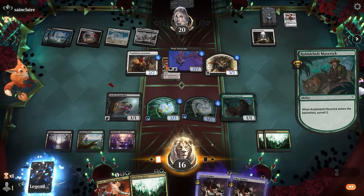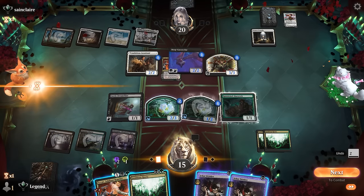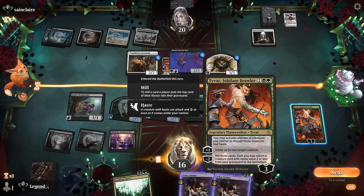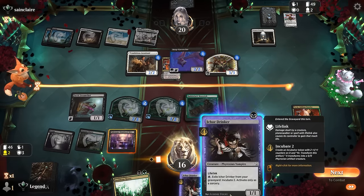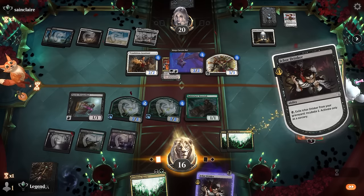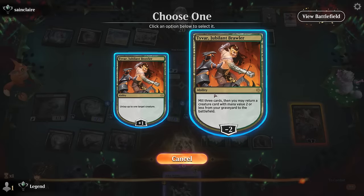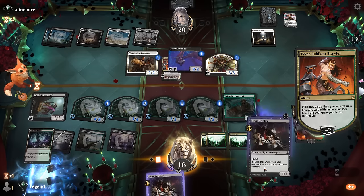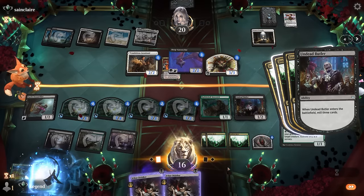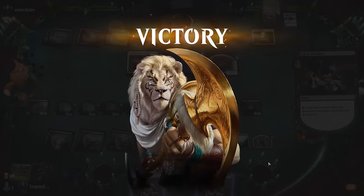We found two creatures that both trigger Roots — perfect. We'll play Tyvar. I can start by using the Ichor Drinker, making two plants, then play Roots and keep going since the plants can tap for mana right away. Tyvar can also untap one of the plants to make one more mana. Then Butler, and we're off to the races. Our opponent concedes — the triple Roots is just too much for them to overpower. On to the next one.